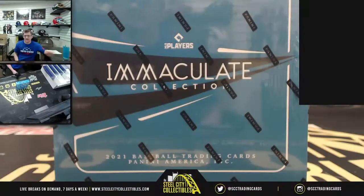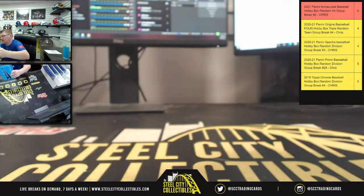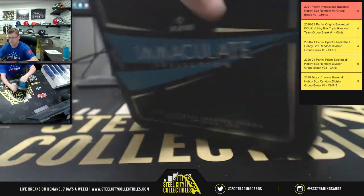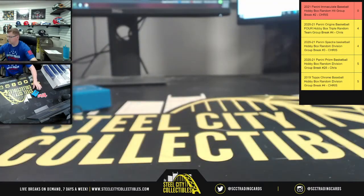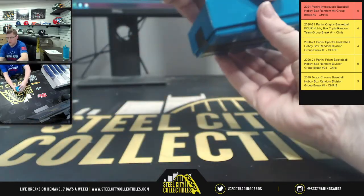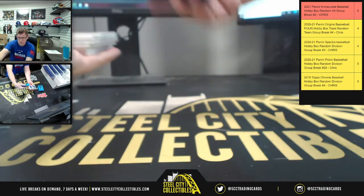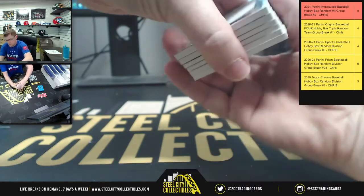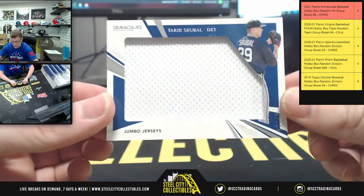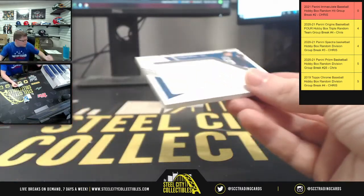Now let's see what's inside the box. Here we go. First up, we're going to have Tariq Scooball — Jumbo jersey card.